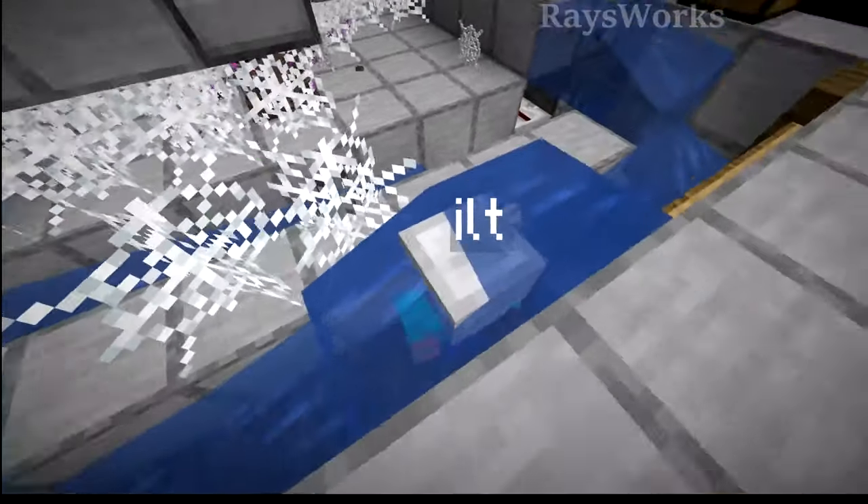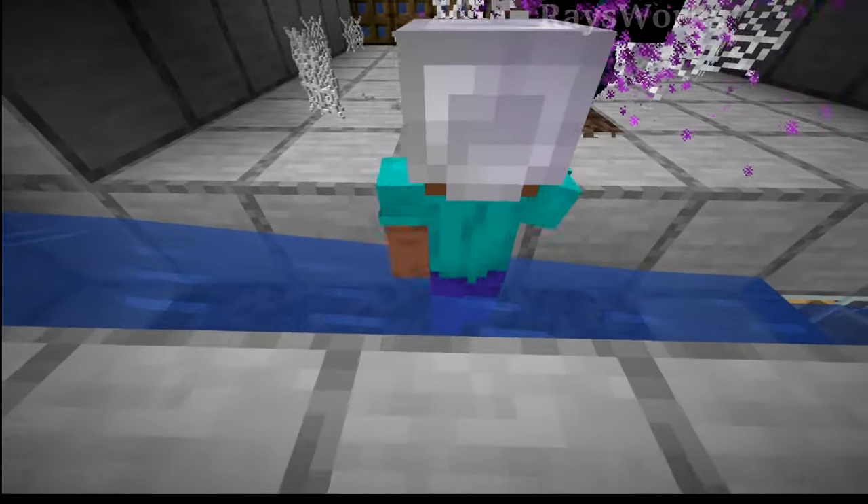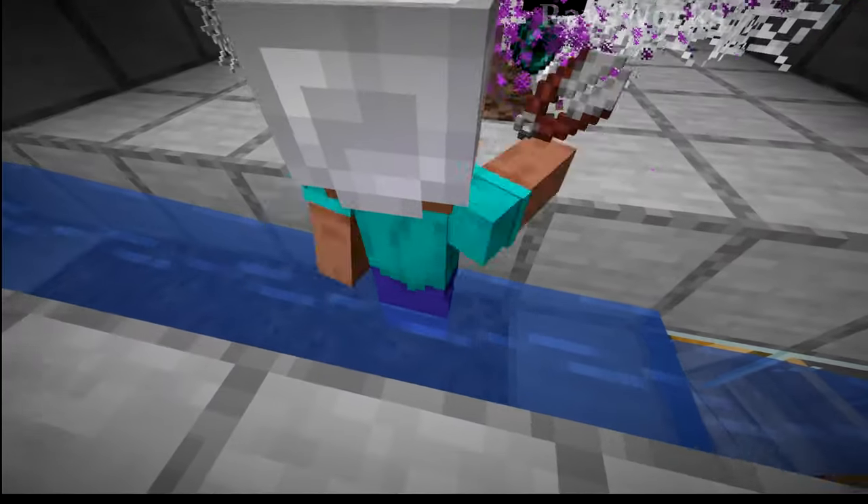But there are a few challenges when it comes to using water to move the player. Depending on how thick the water is, depends on how much it's going to actually push you. So when the water starts getting really thin, the player actually starts moving slower.